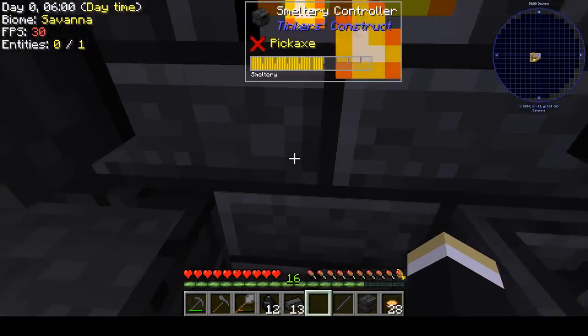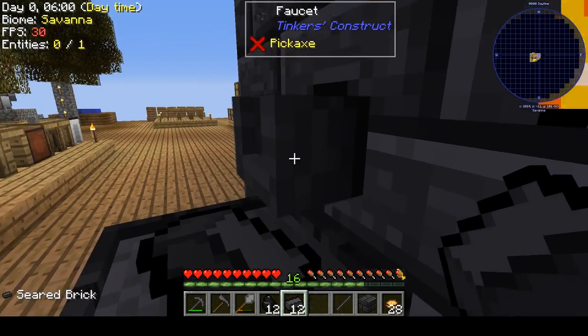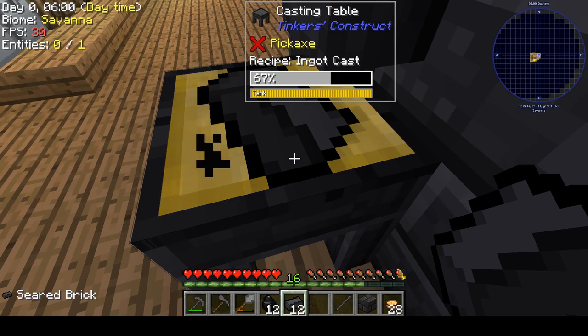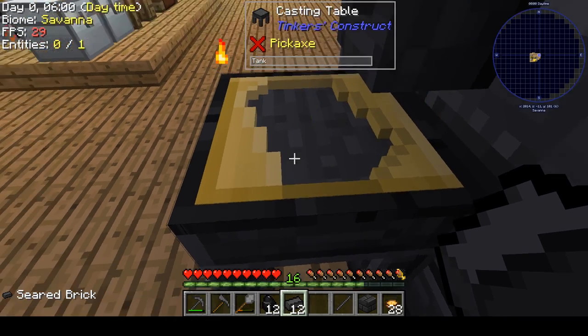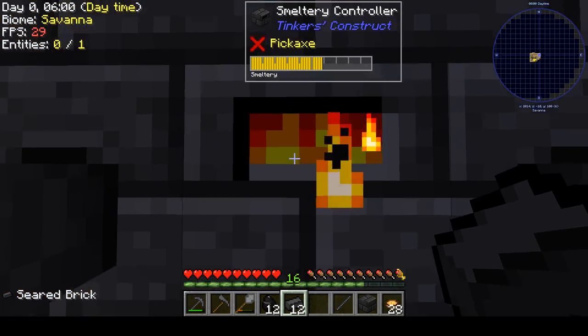The first thing I always like to do is make an ingot mold — it doesn't matter what you use as long as it's an ingot shape, although the template gets consumed so I probably shouldn't have used that particular item. So now we've got a place to make ingots.